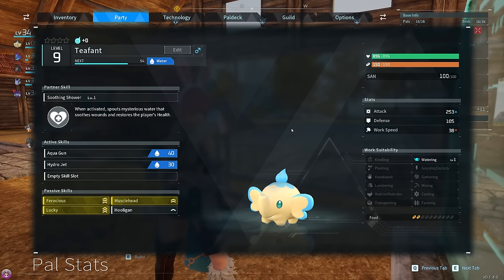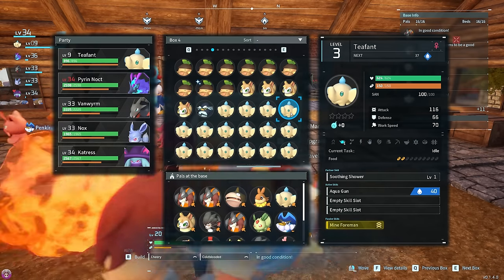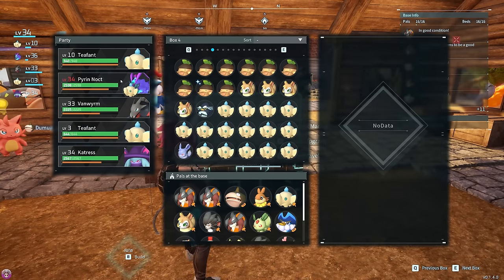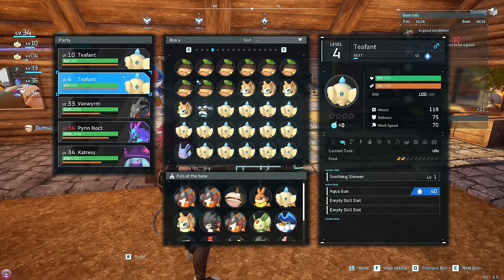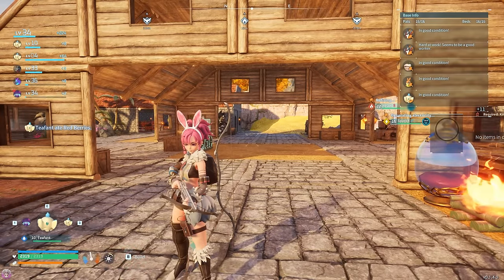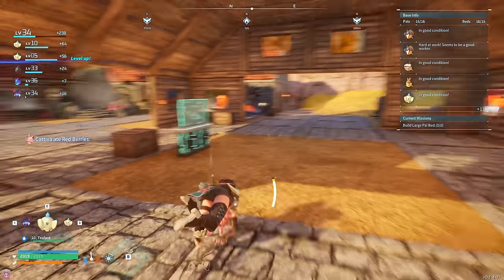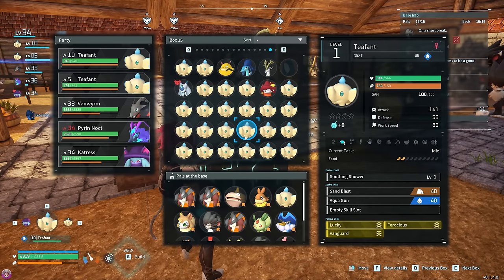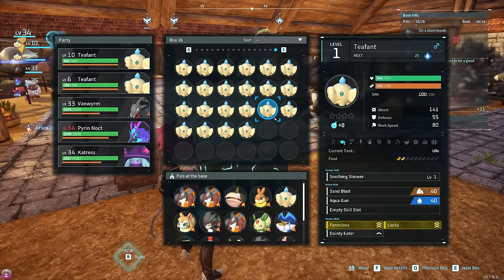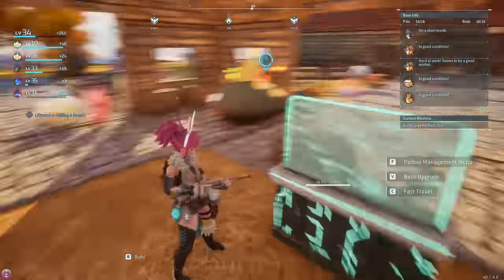I didn't want this to start leveling up but we're getting passive levels from things doing stuff. What I wanted to do was actually grab a Tiefen with no skills at all to compare them. We're going to have these two and compare them when we do a little fight - showing off the different strengths. Breeding is a little longer than I thought it would be, even with no timer on egg hatching. For anyone wanting to breed: just breed with the passive skills you want. If there's an extra one on there, throw it away.